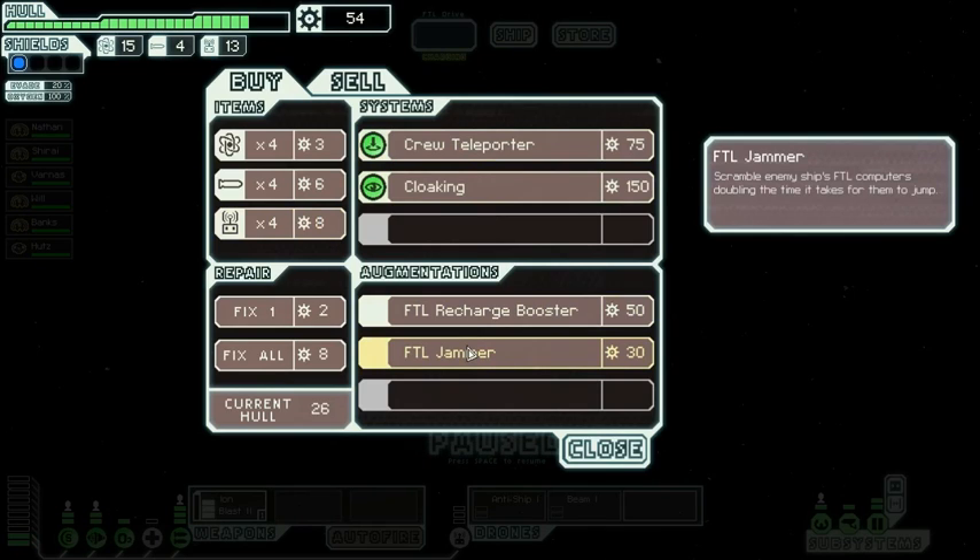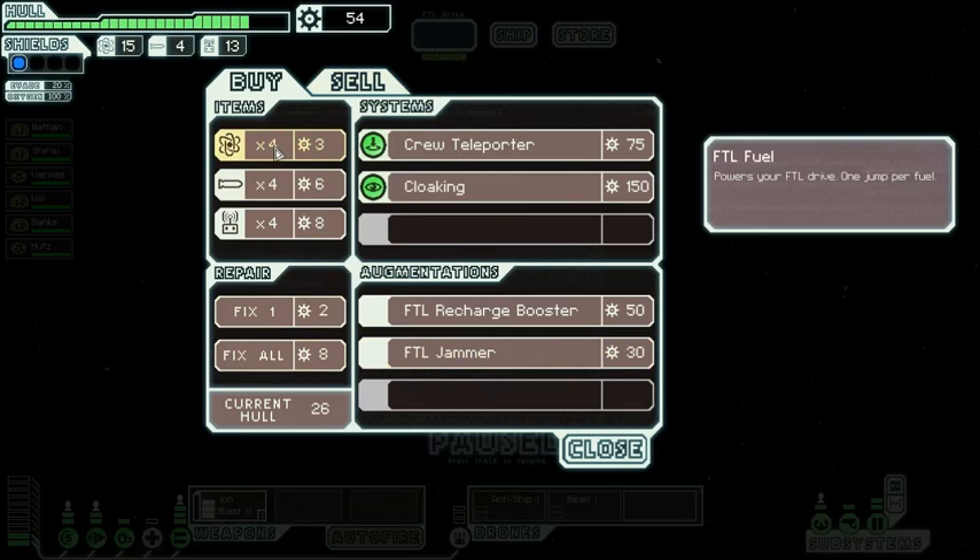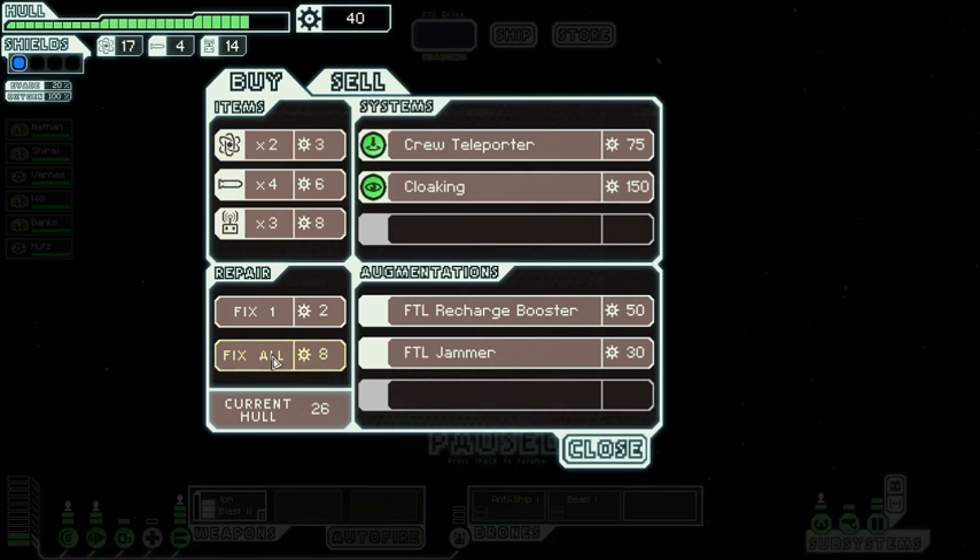Slowing their jump clock is interesting, because we don't kill ships fast. We do, however, disable their engines, and I'm not sure if that's just as good. Anyway, it'll be good to buy fuel because I'm a little worried about that. And fix up the hull — always good to do that while we can.